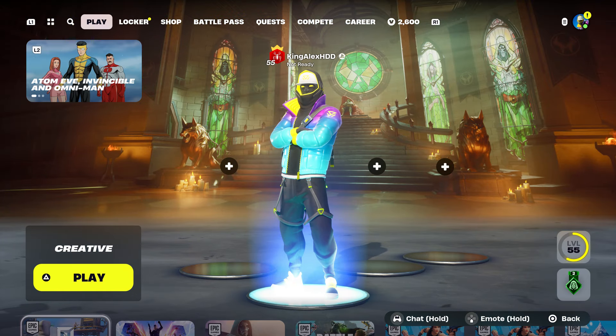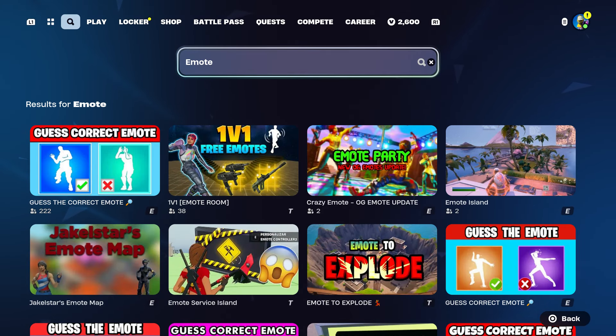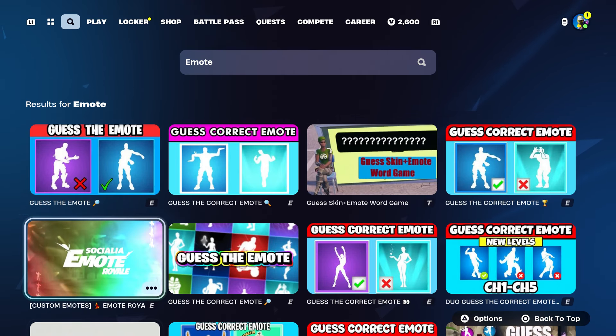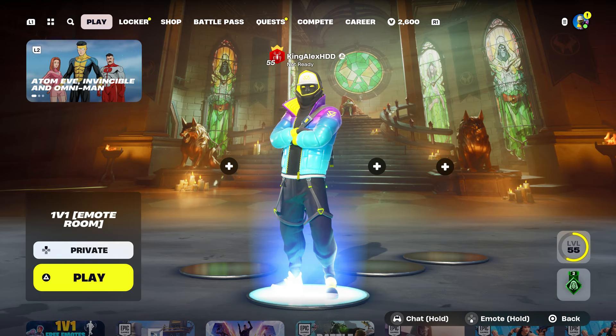Now if you want to see OG emotes in a creative map, it's pretty simple. All you have to do is type in 'emo' in the creative map search. I recommend you choose this specific one right here. The map code is 3527-2555-6749. There have been 38 players playing this because it literally tells you right there — it's free emotes.